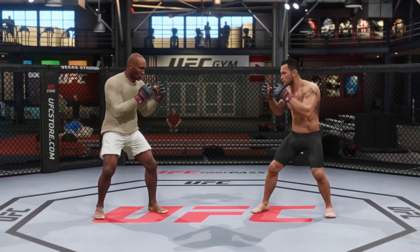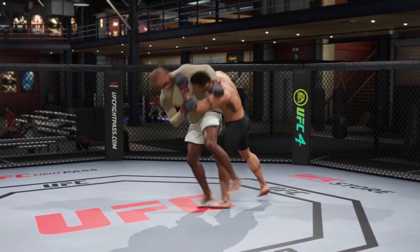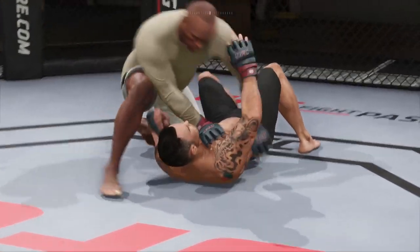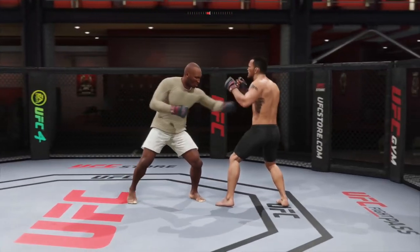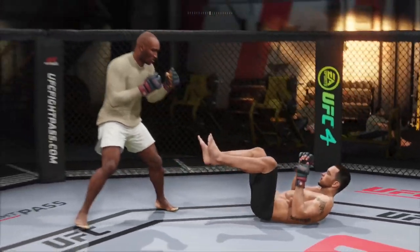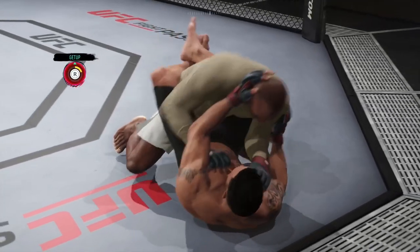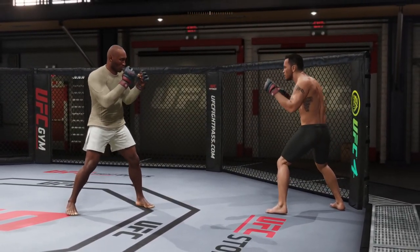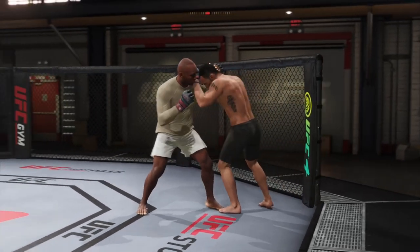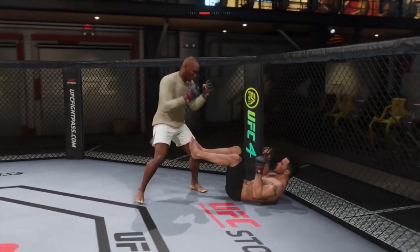Now let's talk about takedowns from the clinch — they're very effective. Get into the clinch, then for a takedown hold R1 and X. That does a hip toss into the side saddle position. You can also hold L2 and then hold triangle for a double leg takedown — make sure you hold the button, because just tapping it initiates a strike instead. For a single leg, use R1 and circle, which trips your opponent and you stay standing.